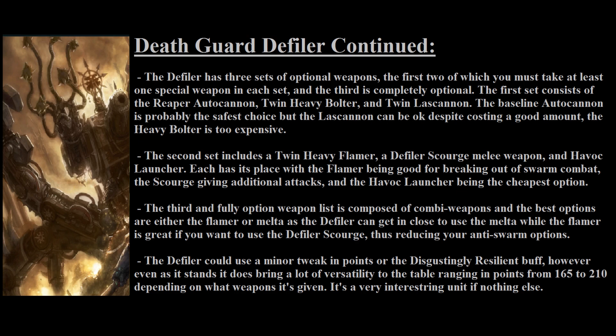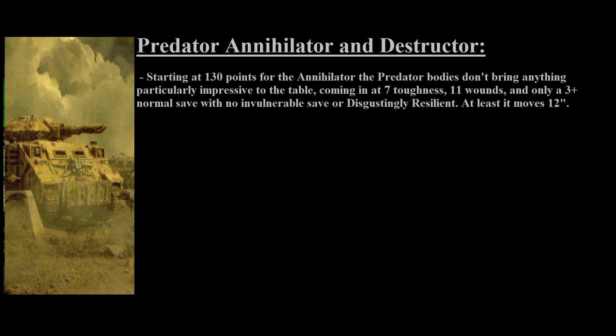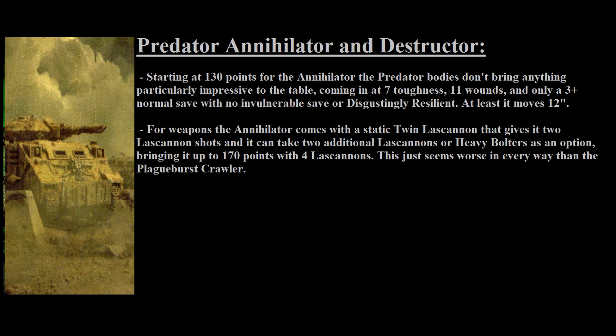I can see a world where the Defiler shows up if it gets a minor points reduction or gains Disgustingly Resilient. In third place is the Predator Annihilator, coming in at 130 points baseline with a mediocre stat line: 12-inch movement, 3+ ballistic skill, toughness 7, 11 wounds, and a 3+ save. Notably, it does not have an invulnerable save, unlike the Plague Burst Crawler and the Defiler, and it does not have Disgustingly Resilient either, though it does have Contagions. It always comes with a static Twin Lascannon: 48-inch range, 2 heavy shots, strength 9, 3 AP, but D6 damage — meaning lower average and more variance than the D3+3 Entropy Cannons.